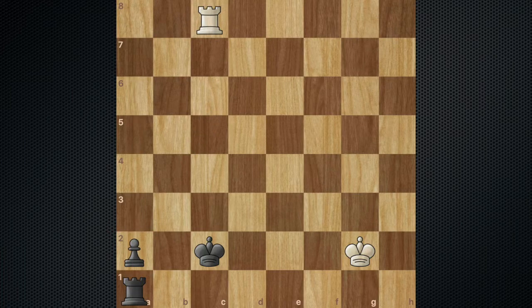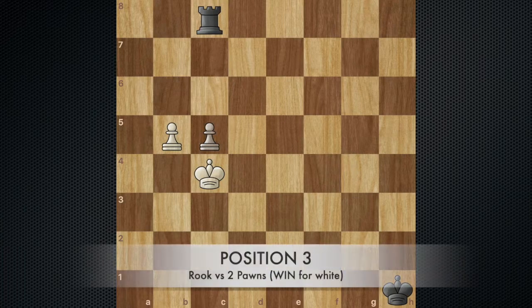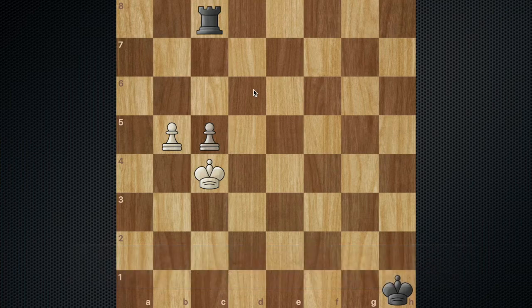Now let's move on to the next position. I'm going to be going over all three scenarios in the endgame where white has two pawns and black has the rook — a two-pawn versus rook endgame. I'll go over the scenarios in which white is winning, it's a draw, and black is winning. Let's say you're playing white. In this position, the black king is completely out of play, so it's a win for white.